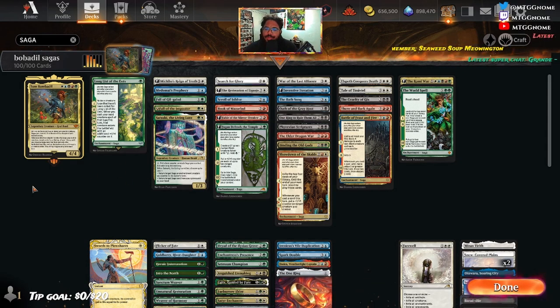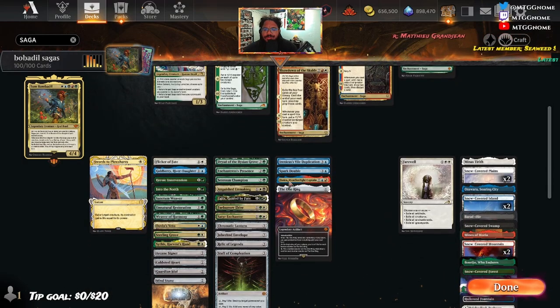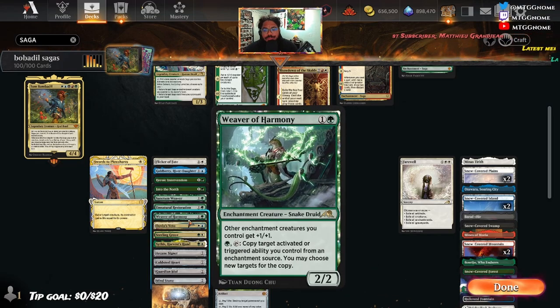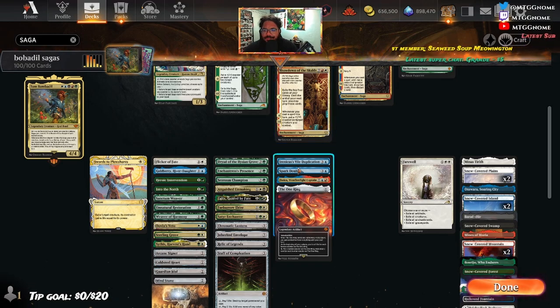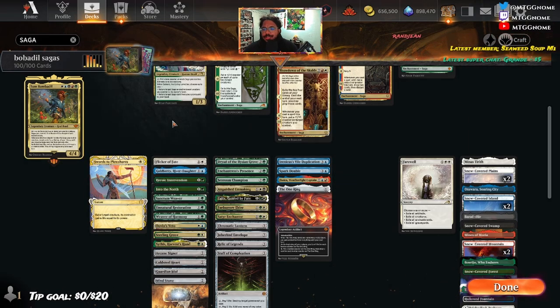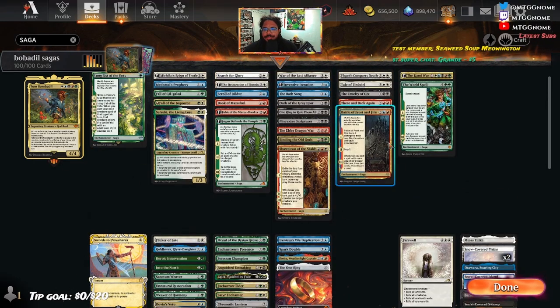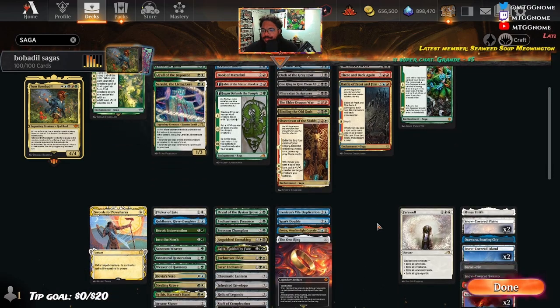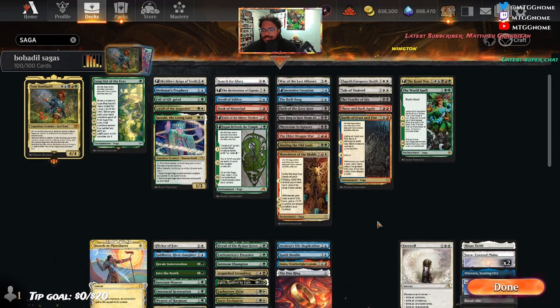I went ahead and separated the Sagas from the deck and you can see we're running a ton of Sagas — I think close to 30. The rest of the deck is either Lord of the Rings cards or stuff to help us ramp up into Babadil, or stuff that deals with enchantments like the new Calyx from Mom Aftermath. We can also copy our stuff with Weaver of Harmony, which is really sweet. We also have a funny way of getting extra Sagas on the battlefield with Spark Double and Irenicus Vile Duplication — put both onto Tom Babadil and your Sagas are just going to go crazy. The deck isn't optimized at all; I just wanted to show a lot of the Lord of the Rings cards.